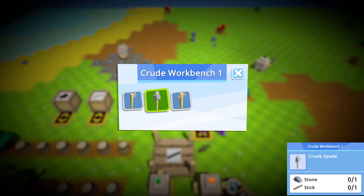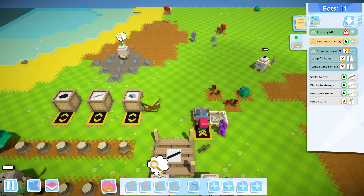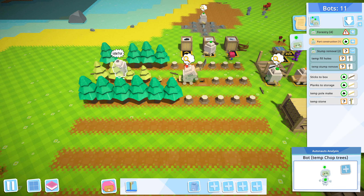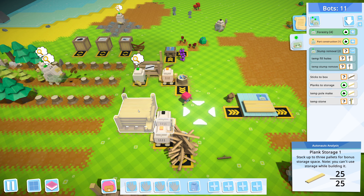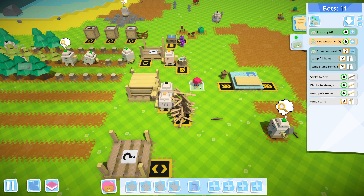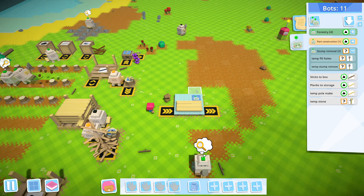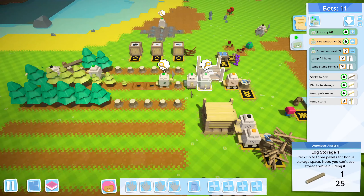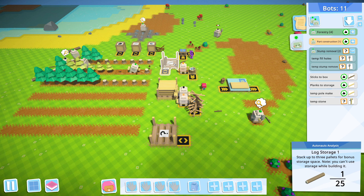I'm going to manually make an axe as well because the bot chopping trees ran out. Now we have planks and we have poles so we can make more boxes, but right now we can't make more bots because we don't have logs. Although we have a few idle bots right now, they're all set up to do a thing — they do have a job.